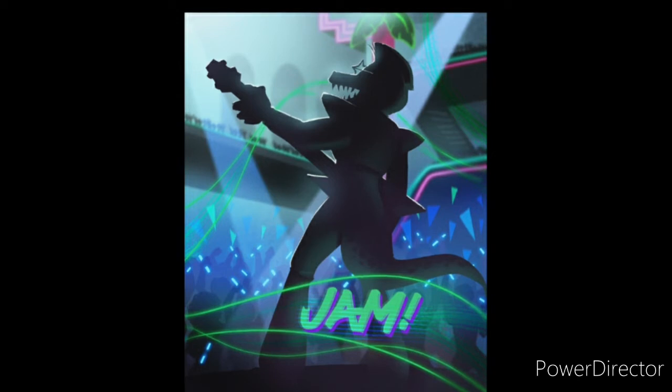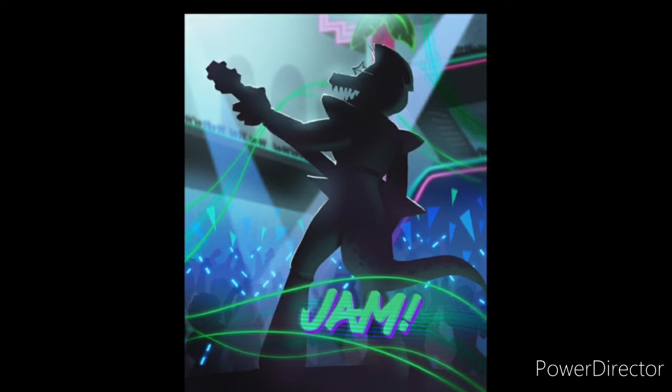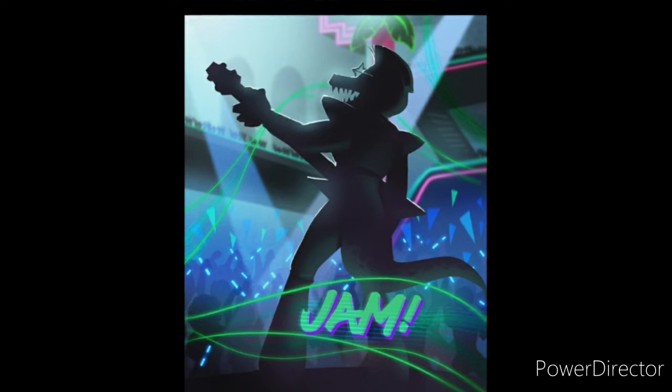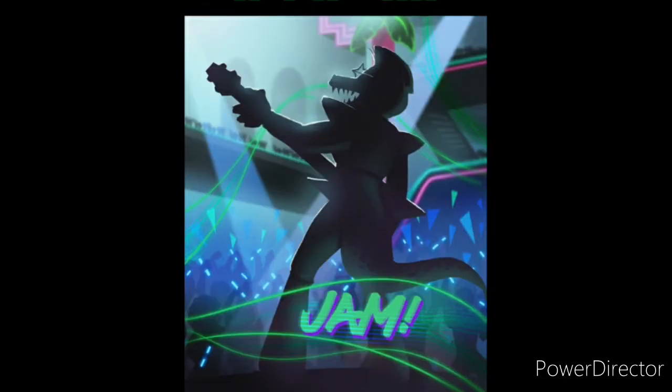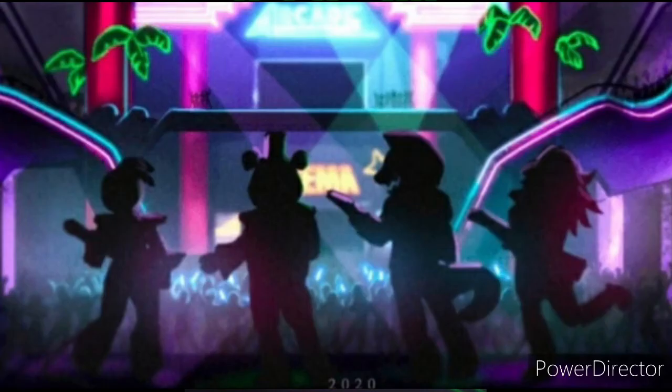One other thing is that you can actually see a lot of people in the background holding glow sticks, which you could also see in the two other teasers for this game. What this teaser shows is that they're going to give us an up-close picture of all the animatronics on stage. From the original teaser we've seen this with Freddy, now we're seeing it with this animatronic, and we're going to see it with the other animatronics including what looks like a female one.